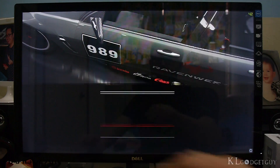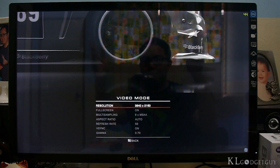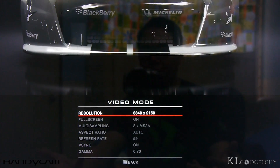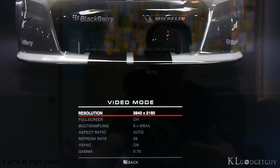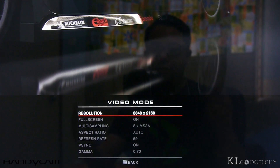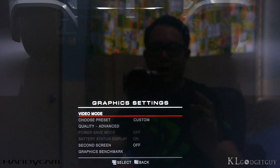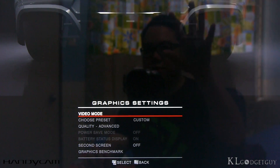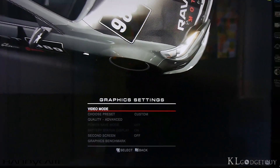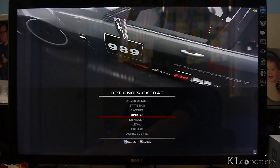Let's go back and take a look at the resolution. If I go into video mode, notice that the Dell S2440L monitor is actually a Full HD monitor, but with the GeForce GTX 960 — based on the second generation Maxwell — I can actually enable DSR, which is called Dynamic Super Resolution, that gives me a 4K resolution quality on a Full HD display. It kind of upscales my Full HD display to a 4K monitor, and I actually noticed there's a little bit of difference in terms of graphics detail. My car actually looks more high resolution than it does on Full HD.